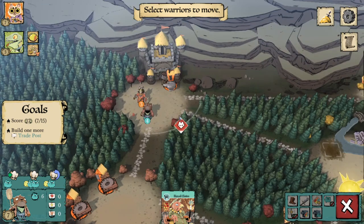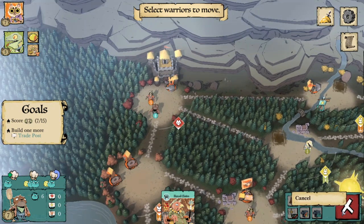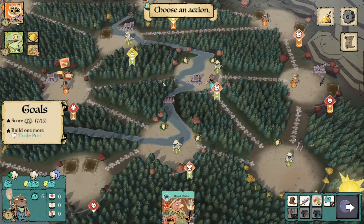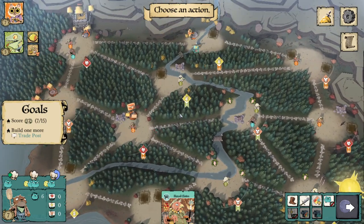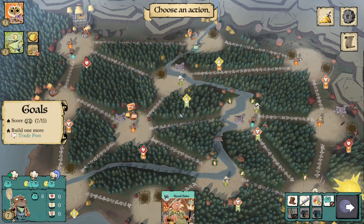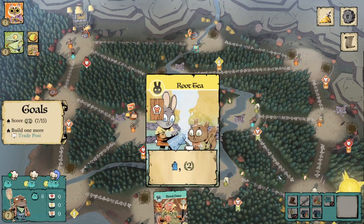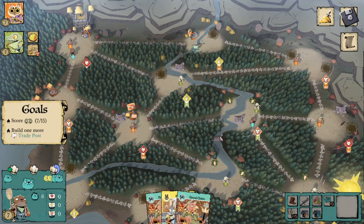I didn't see they had a workshop here — I can't move these guys now. I should have recruited twice. I can't undo that move either — quite a misplay. I think what I want to do is just draw cards, and next turn we can worry about fixing the mess I've created by being completely blind to that workshop's existence.